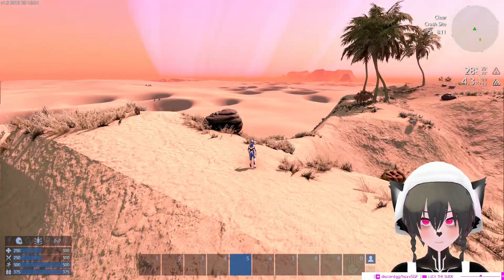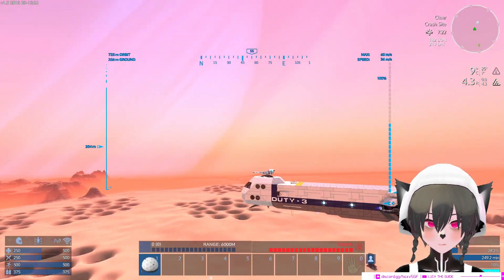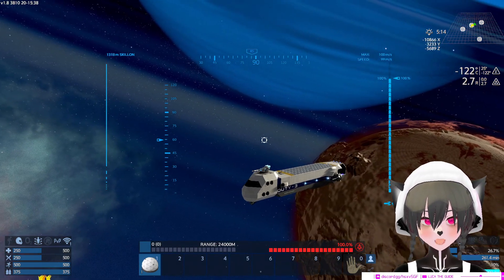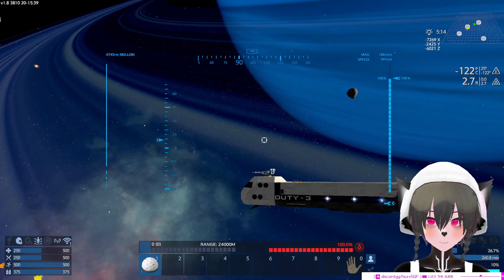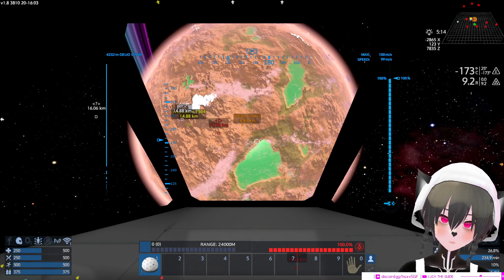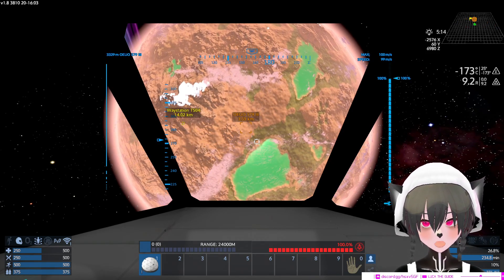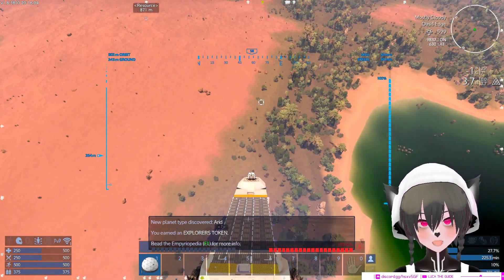I'm gonna teleport to an ocean planet and see how it looks now. By the way, in both earlier recordings we were on a planet orbiting the sun - I don't think that was possible before, I'm not sure. I've been looking for the ocean planet for a while but I couldn't find it, so I'm just gonna show you guys the arid planet and see how it looks. It's pretty barren.